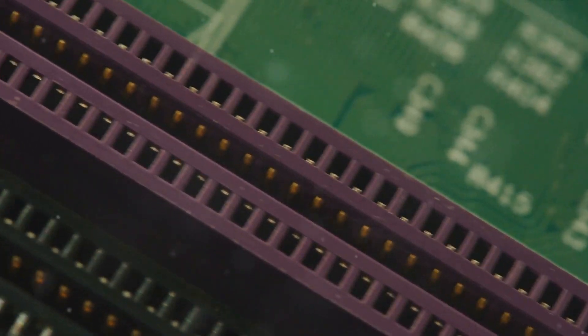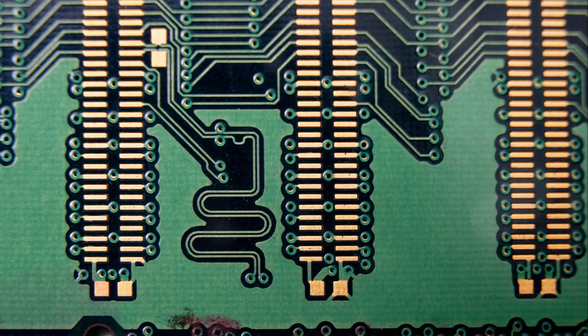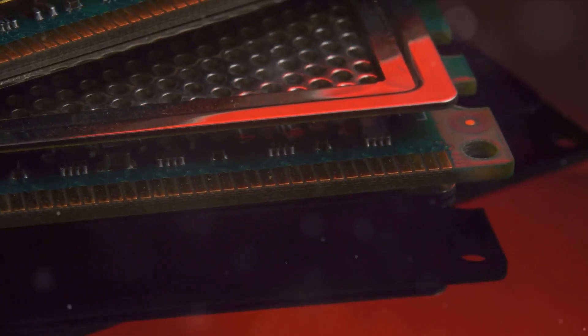Next up, the RAM. Look for the long slots on your motherboard and open the clips at either end. Align the RAM stick with the slot — the notch on the stick should match the ridge in the slot. Push the RAM down firmly until the clips snap back into place. If you're installing multiple RAM sticks, ensure they're in the right slots for dual-channel operation. Most are color-coded for easy identification.